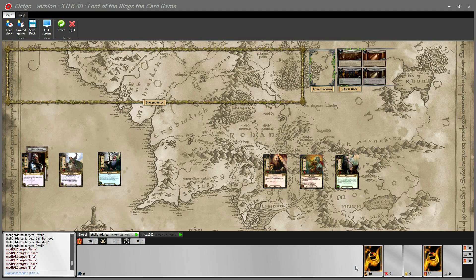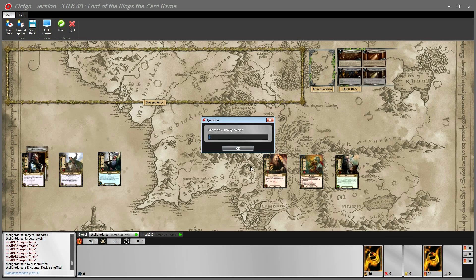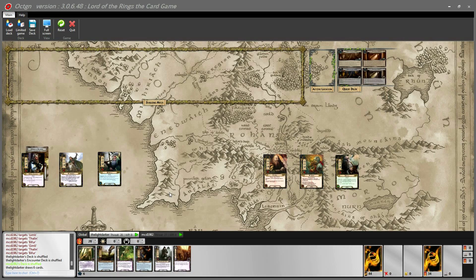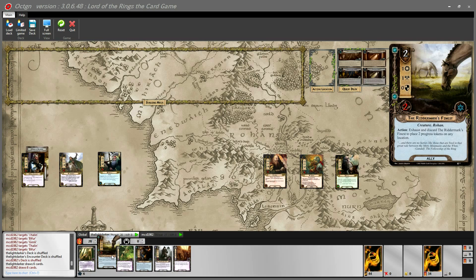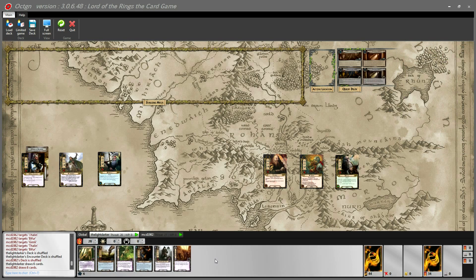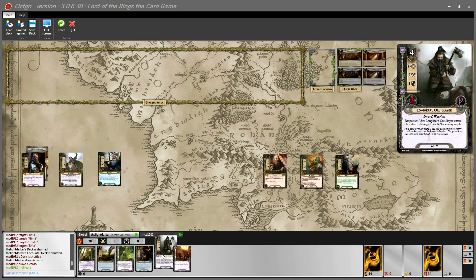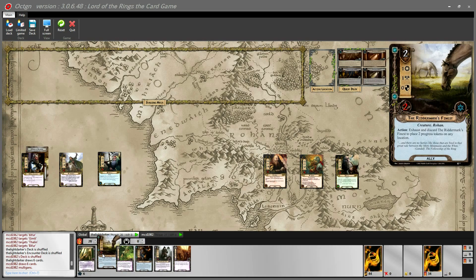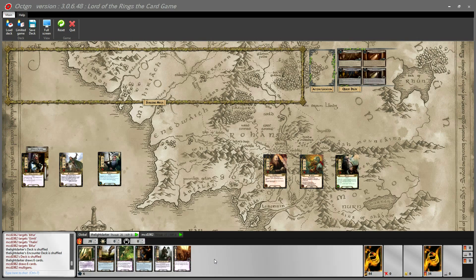We shuffle our player decks and draw our opening hand of six cards. My opening hand is actually really, really strong. Matthew is going to take a Mulligan. I've got a global action advantage event, a dwarf I can pop in and out of play to deal damage to Goblins, resource acceleration, and the one change from my last deck — a horse ally to get rid of some Plundered Armories. Matthew's Mulligan turned out not too bad.